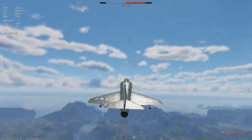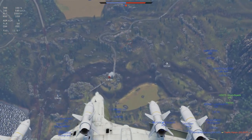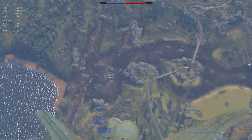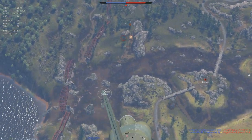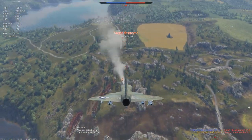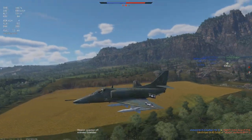Recently, Gaijin added a new squadron vehicle to War Thunder: the A4E Early, an upgraded variant of the Skyhawk already in game. The difference between the B and E variant is that the latter is a little bit heavier, but for that weight you get an upgraded engine, a higher top speed, and additional hard points, giving you an absolutely insane amount of ordnance to carry.